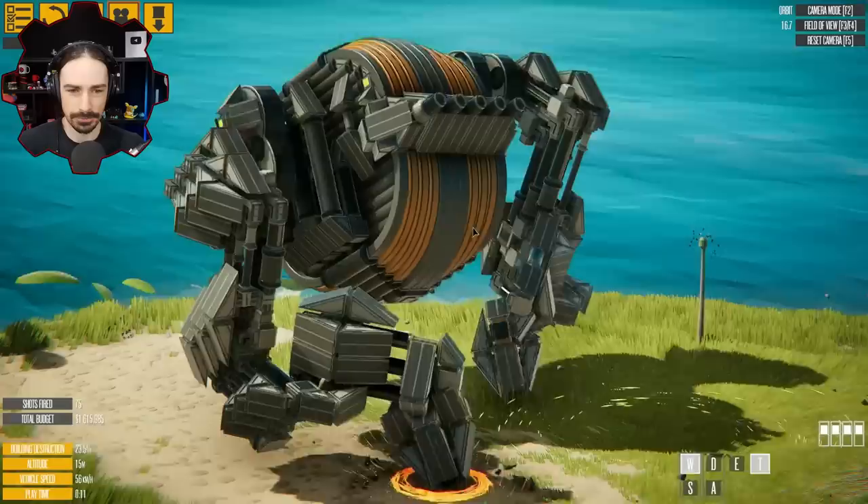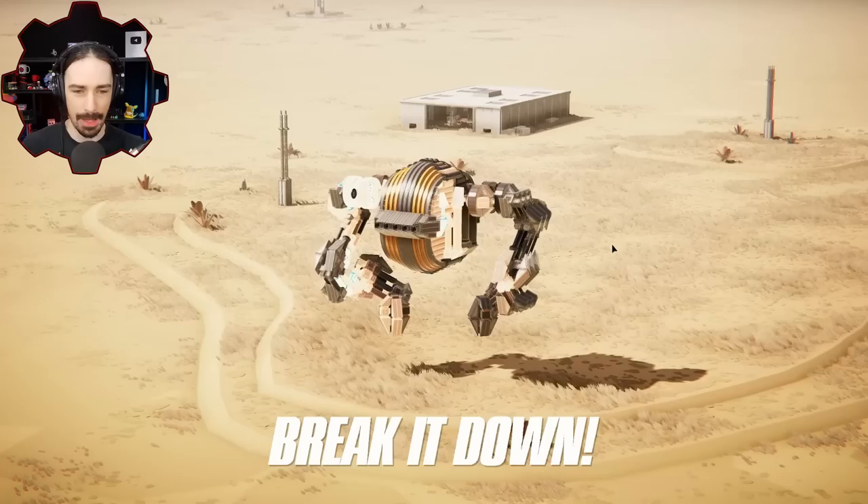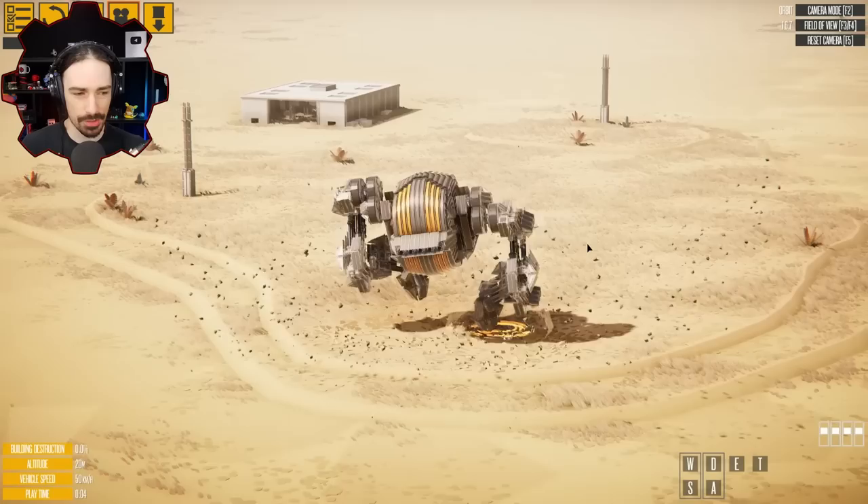What about T? I don't actually know what T does. Does T go backwards? Is that supposed to happen? I think this thing deserves to be in the desert map so it can really get its full potential of how fast it can run.